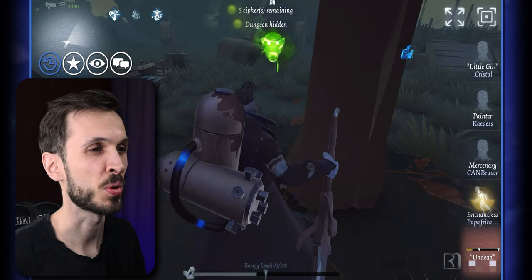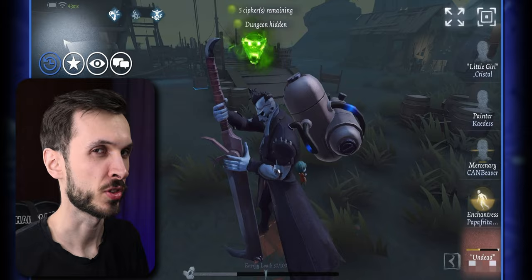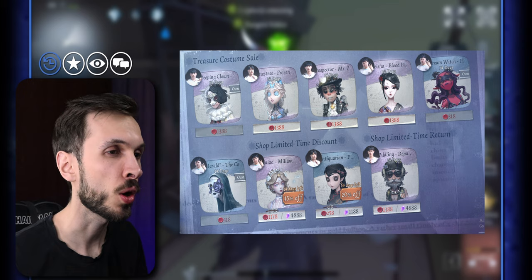In the store, we got a special package that contained Inspirations, Clues, Temporary Unlock Cards, and more rewards. As part of the celebration for Team Dole 5 winning, we also got the return of some skins they used during the COA tournament — only the non-exclusive ones, of course. You'll be able to see them on screen right now.